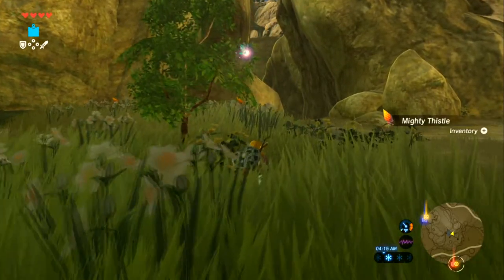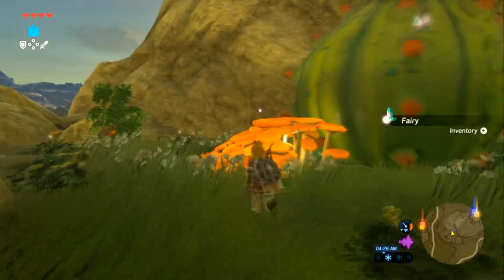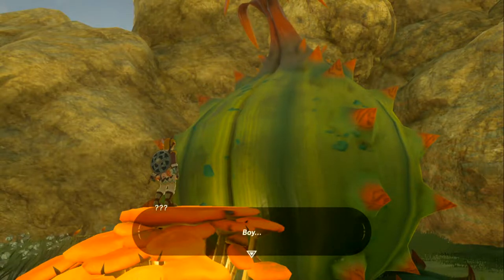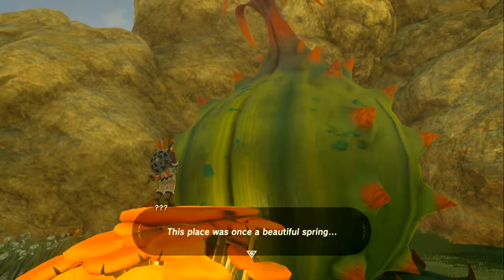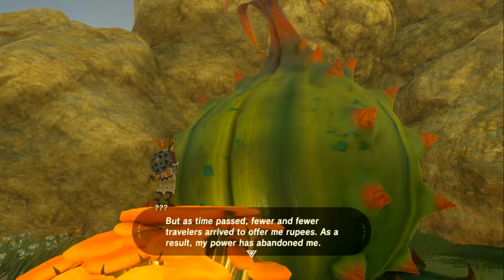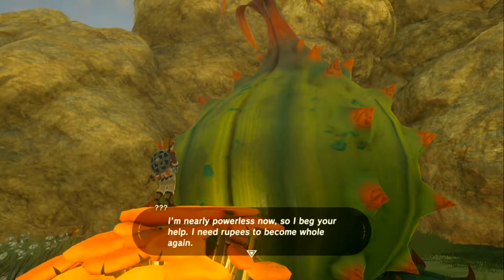You don't have to use the sneak feature, just keep the noise down. Replacing the fairy that was lost — let's see how much rupees she needs. 'I am the Great Fairy Kayasa. This place was once a beautiful spring, but fewer travelers have come to offer rupees, and my power has abandoned me. I need rupees to survive.'